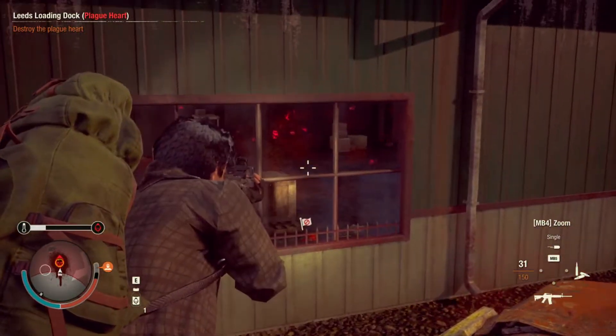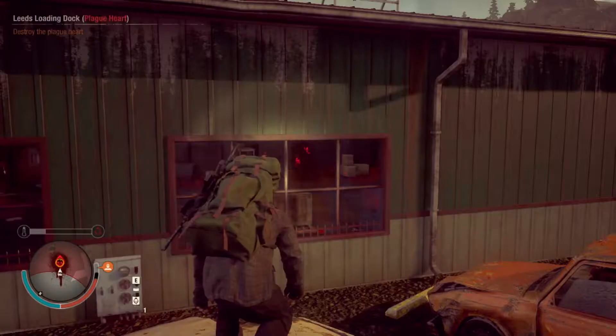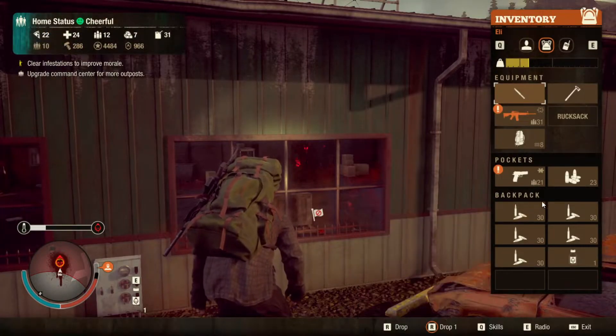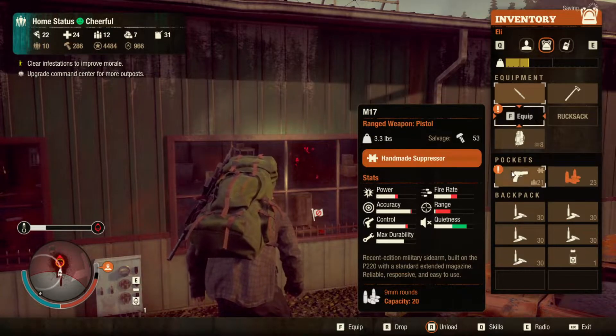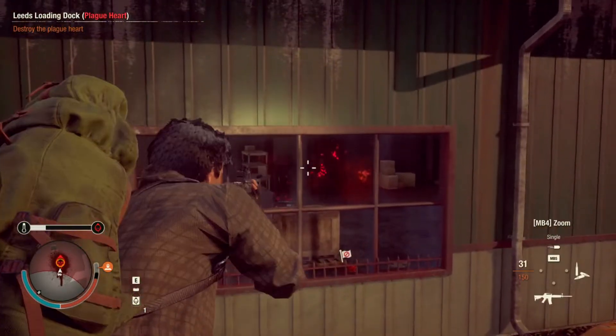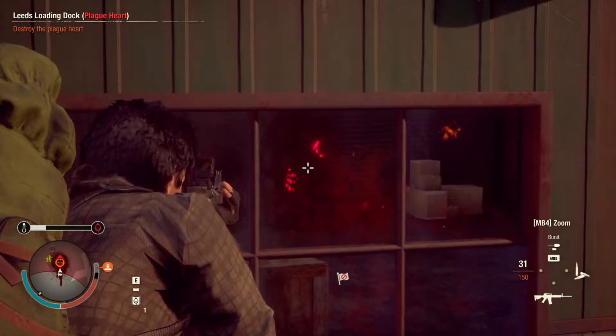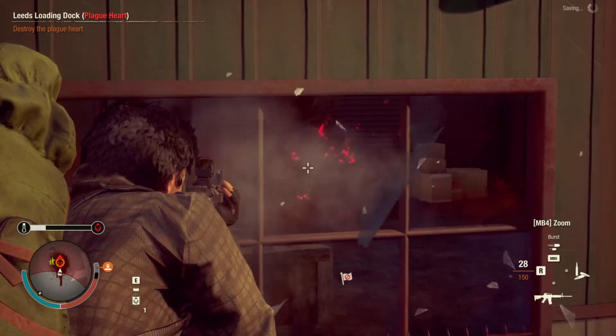All right, I'm back here at the final heart. I drove over to my outpost, reloaded my inventory with another 150 rounds of 5.56, and I repaired my guns, then drove on down to the last heart. So let's test this one more time. It should be 127 shots — we'll just see how many it takes.